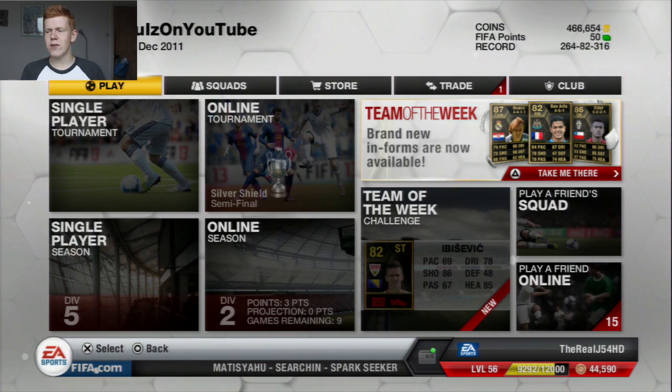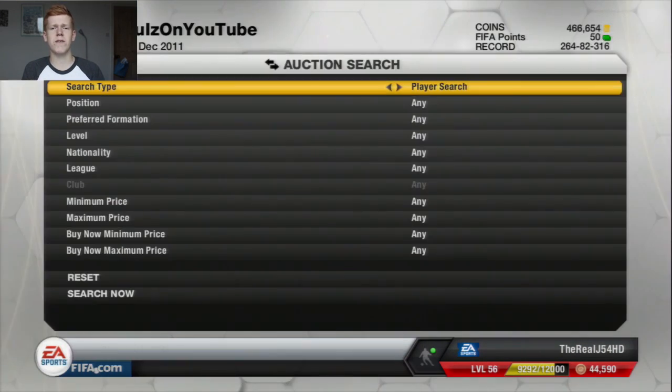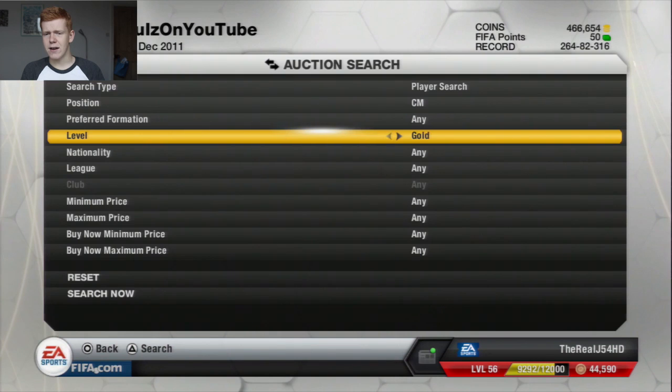Today's episode we're going to be doing it around the second informed Vidal, which will be pretty exciting because I haven't actually used an informed Vidal before, apart from his team-of-the-season version. So I kind of have a good idea of what he plays like and where to play him. Feel free to go and check out UT Coin Traders — a very cheap and reliable source to buy your FIFA coins from. All the links will be down in the description below.